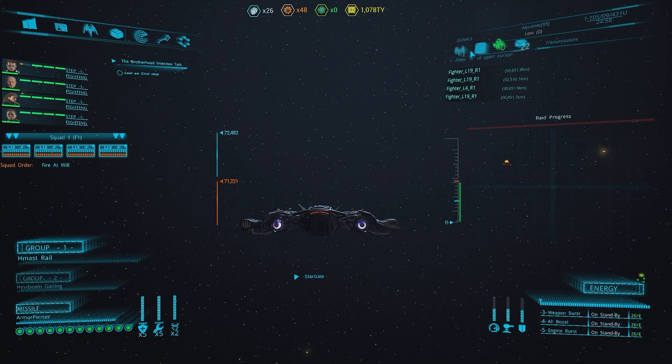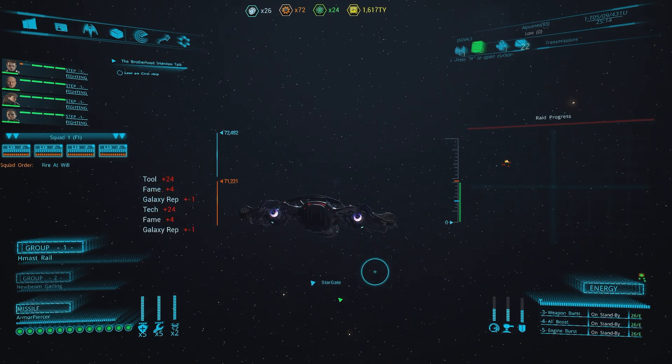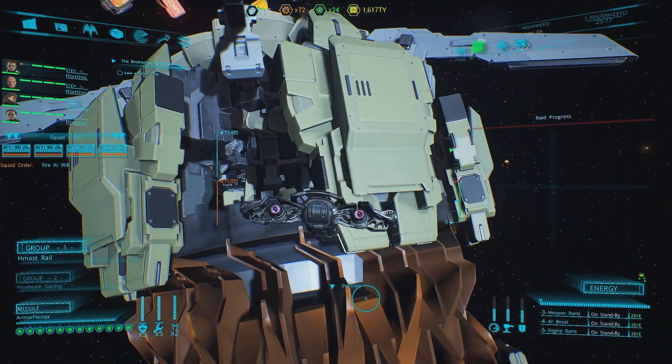I see you there. You need to always remember and check the cargo at the top right-hand corner. Check for crates, scan them, select all, send a probe — and that'll grab it and put it in your cargo hold. You can make some good money and get some good materials and equipment for your ship as well.